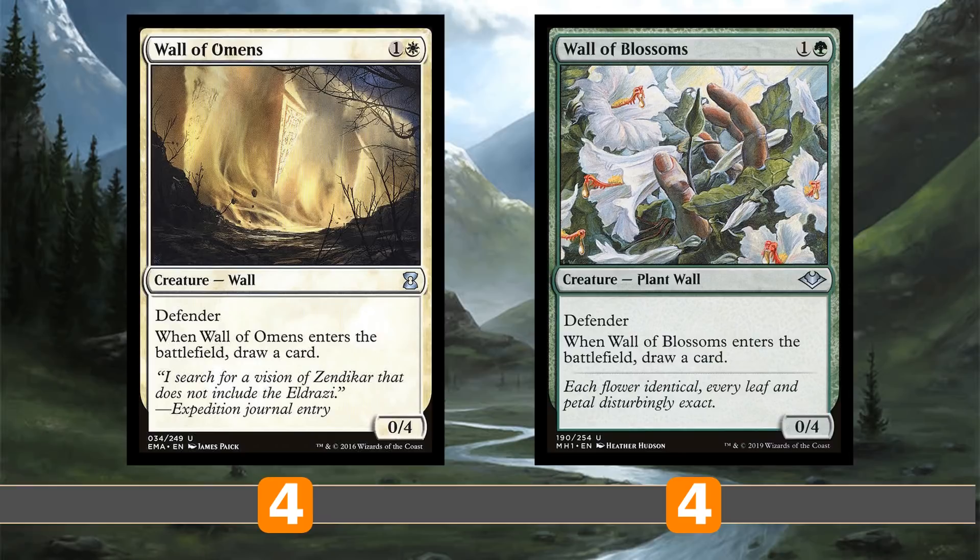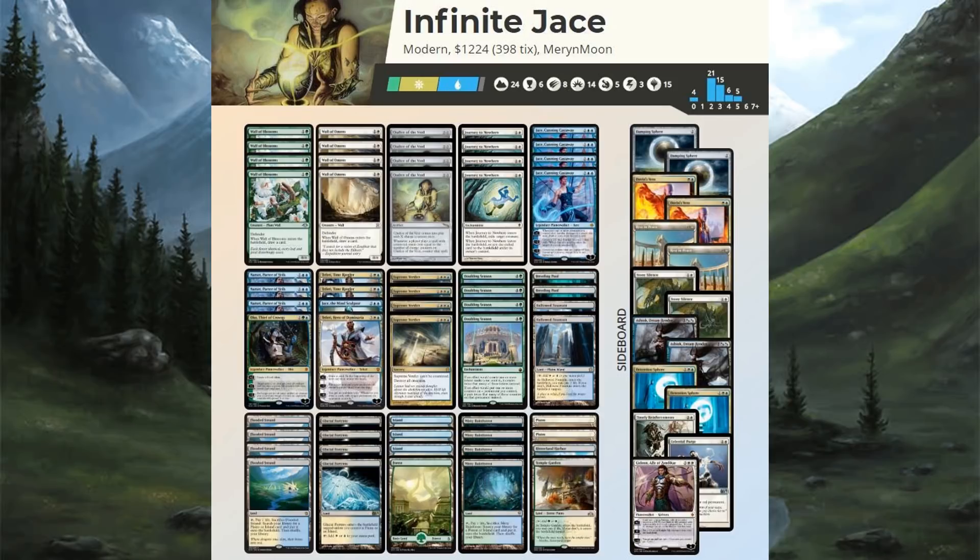Normally you'd run Opt and Serum Visions, but because of Chalice we're running some walls instead, and they work out pretty well to protect our planeswalkers. They block well as 0/4s and also draw a card on entry — thanks to Modern Horizons we're finally getting Wall of Blossoms into Modern. These good blockers should support a lot. We have a total of 24 lands, a typical Bant mana base, nothing too special. Let's move on to the sideboard.